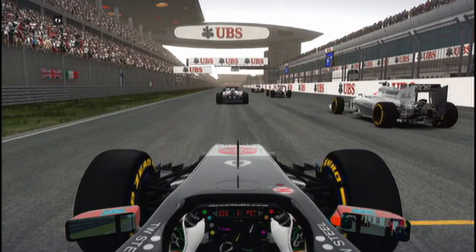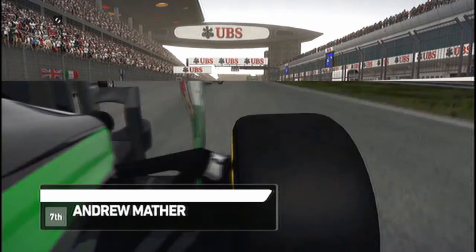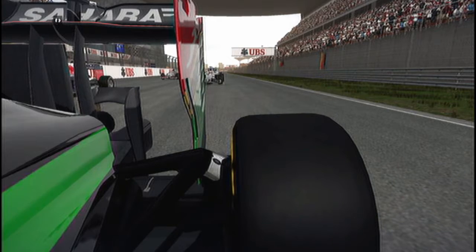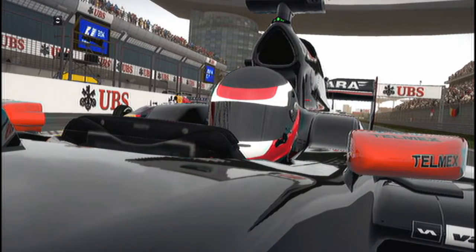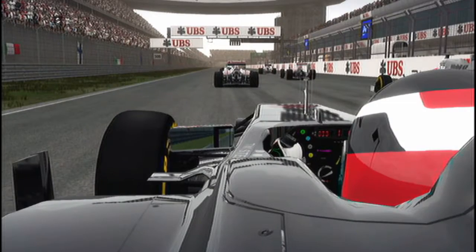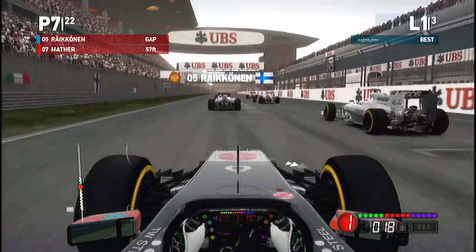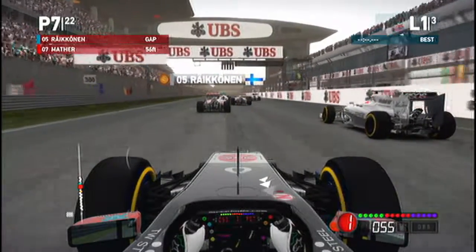Force India are sat in seventh today. A gearbox change saw a solid qualifying punished by a five place grid penalty — could we see their driver recover the positions throughout this race? We're moving on to part three of the easy stage of scenario mode, one of the challenges which so far I've found to be the most entertaining. You're in the Force India, starting from seventh on the grid. The aim is to get to fifth, but there are plenty of cars ahead and plenty to have some fun with in terms of overtaking.